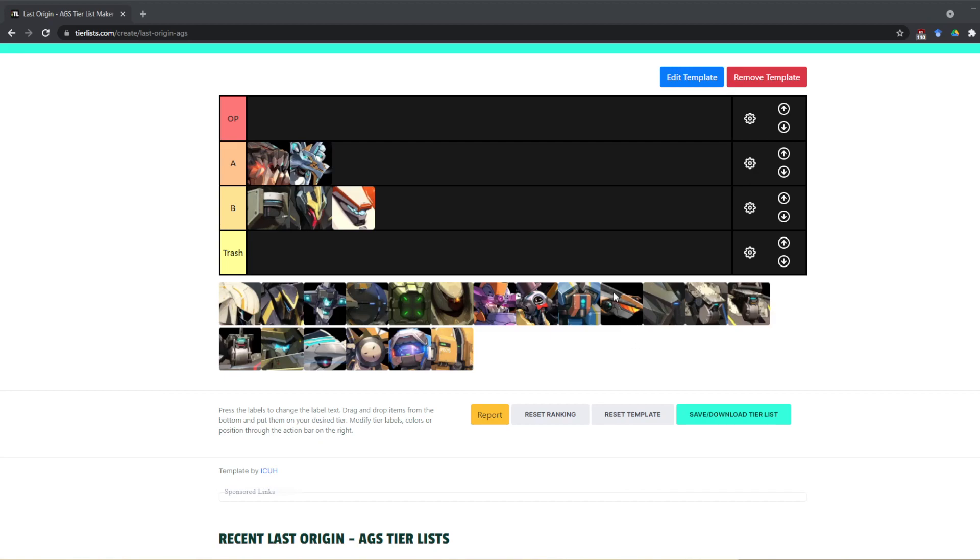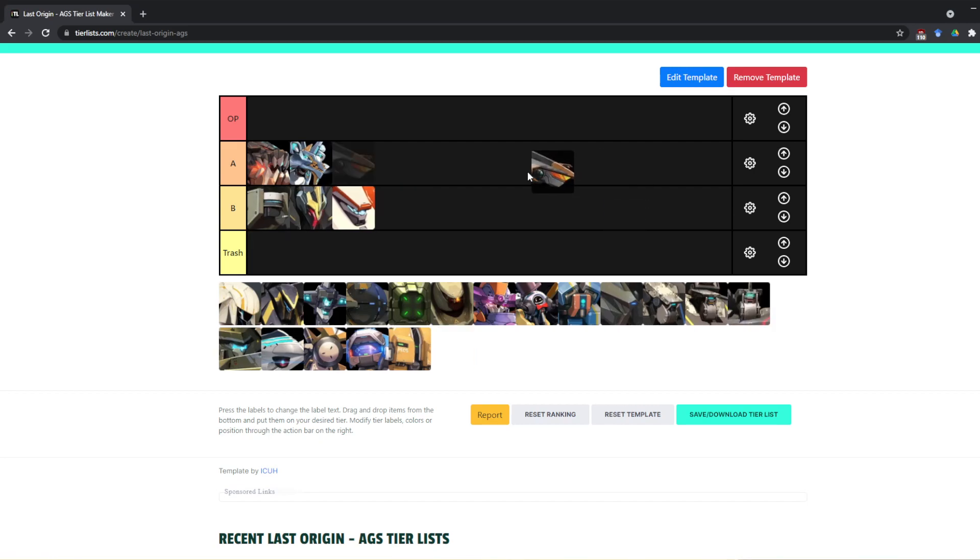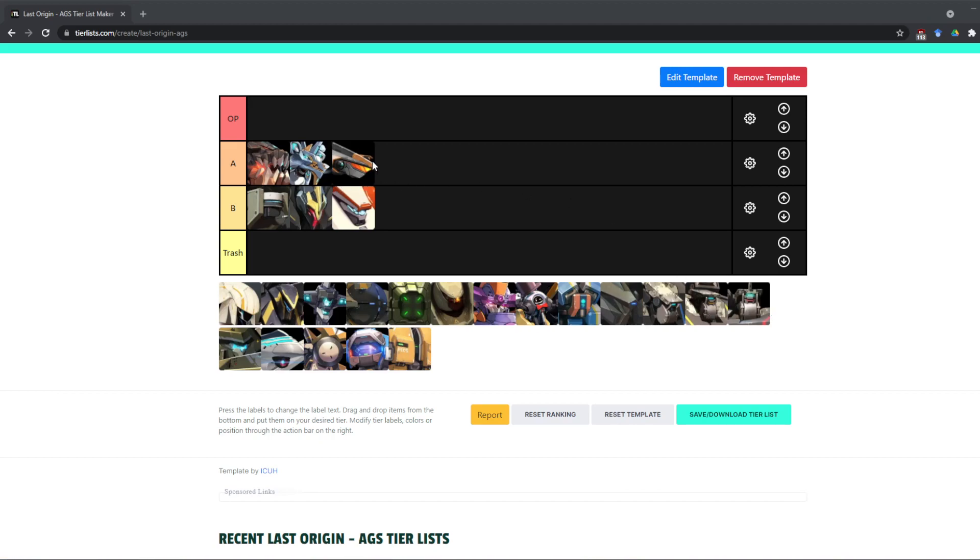Moving on to the light attacker. RheinRitter is actually A tier. It has an SS upgrade and you can use it with other Byroid units, especially to support the Spartans or support Mari's team which is the steel line. It can be used with either Byroid or AGS, so it goes back and forth between the witch team. It also has a shield effect. Solid A tier — you won't regret using it in a team. It does not do AOE, but it's a solid tier for supporting attack.